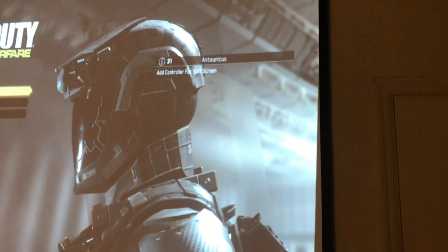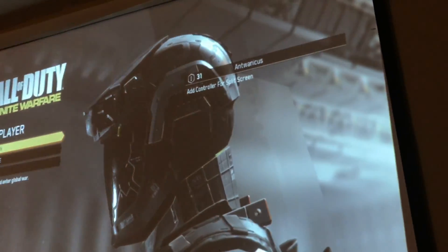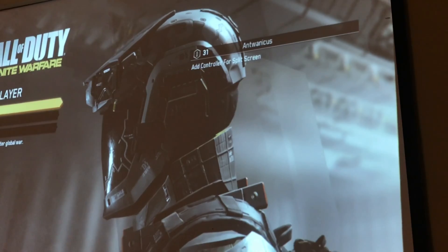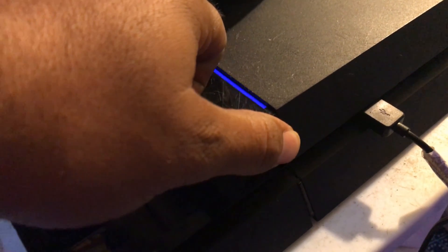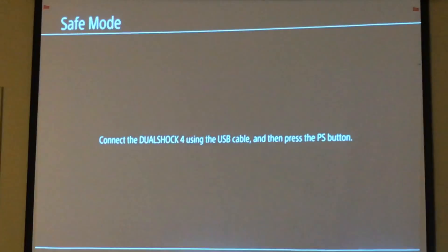So maybe this trick will work for you — give it a try. What I did was shut down my entire PS4 and run it in safe mode. Power it off completely, then push the power button on the console itself — not on the controller — and hold it for 10 seconds. It'll make a first beep when you press it; keep holding, and when you hear the second beep, let go.